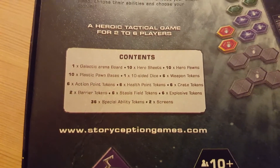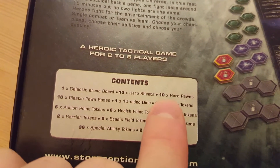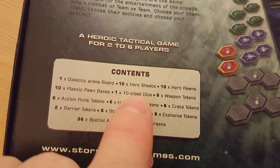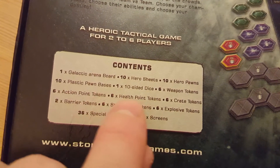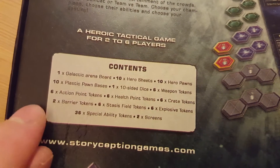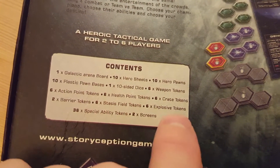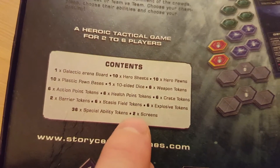Alright, stuff that's in the box: a Galactic Arena board, 10 hero sheets, 10 hero pawns, 10 plastic pawn bases, 10-sided dice, 6 weapon tokens, 6 action point tokens, 6 health point tokens, 6 crate tokens, 2 barrel tokens, 6 stasis field tokens, 6 explosive tokens, 36 special ability tokens, and 2 screens.